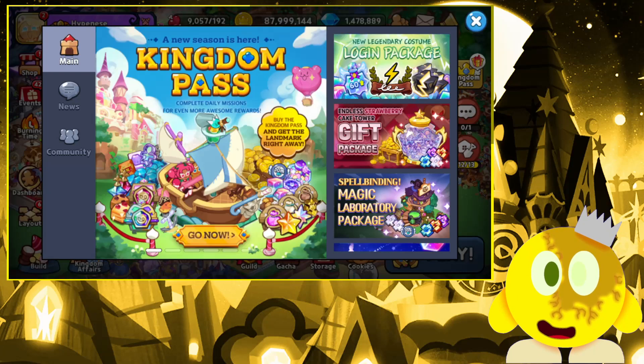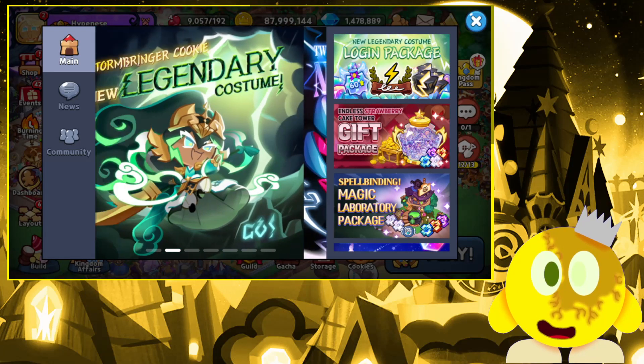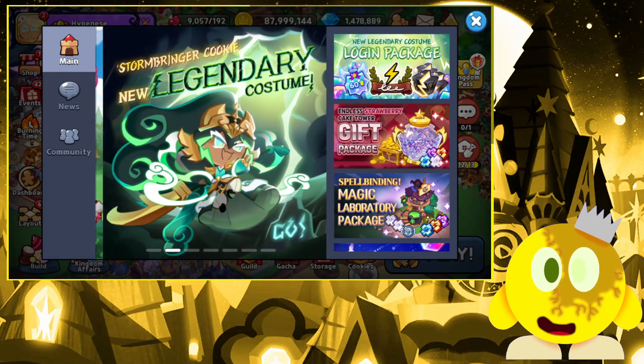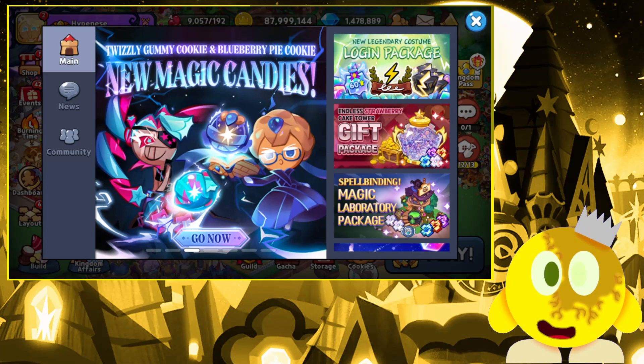Basically, if you saw the announcements from the new update, we did get a Legendary Costume, which I already focused the whole thing on and became broke. However, another thing is that there were two new Magic Academies added for both Twizzly Gummy Cookie and Blueberry Pie Cookie.